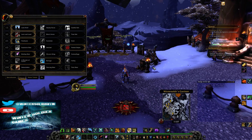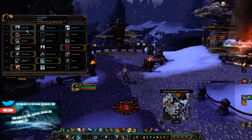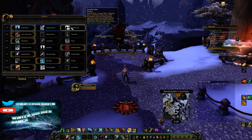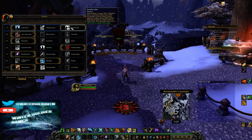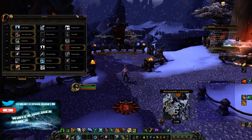Starting with talents. Your talents as a marksmanship hunter should be as follows. You take lone wolf in almost every situation. You can take careful aim if it's a single target only fight, but the talents are so close damage-wise, you should just take lone wolf because lone wolves are cooler anyways.